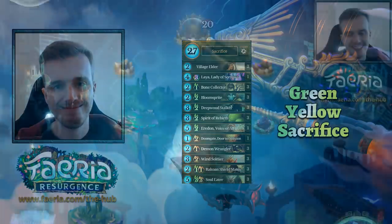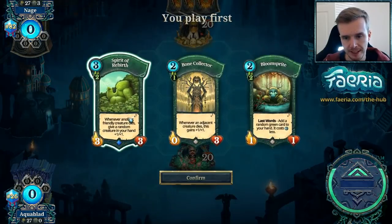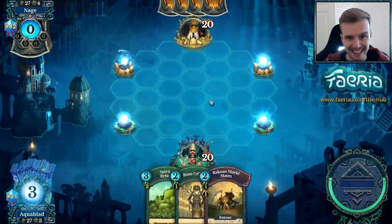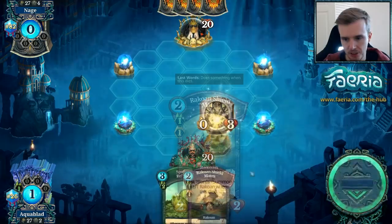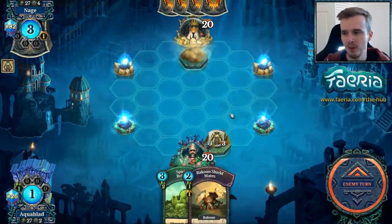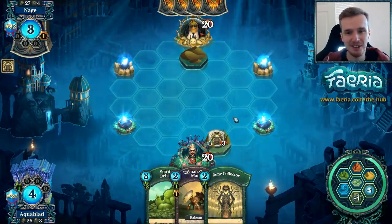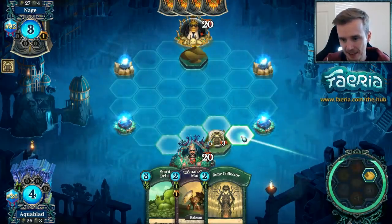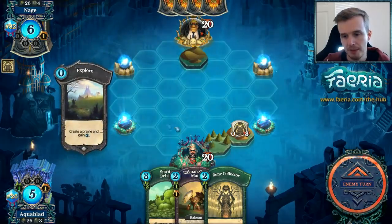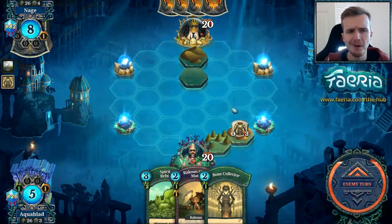Let's take green-yellow sack for a spin on the ladder. I still think it's a very good deck. First match — we're doing okay in god rank, getting close to top 25. It's a decent hand overall: spirit of rebirth, bone collector, a turn-one harvester. I think we just throw the bloom sprite here in hopes of finding something. I'm pretty happy with the bone collector and the spirit — you want to get these down early. The earlier these get rolling, the more difficult they are to deal with.